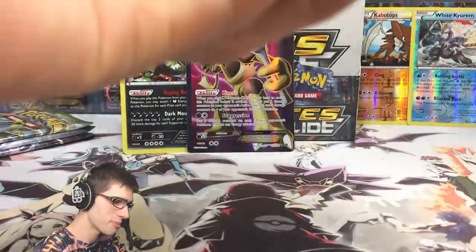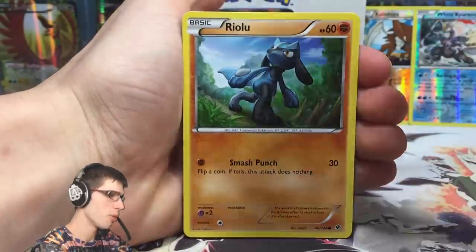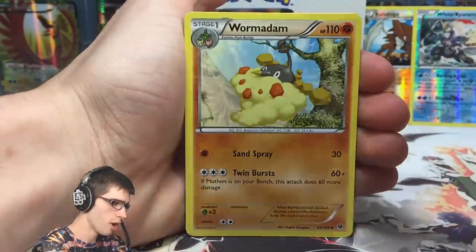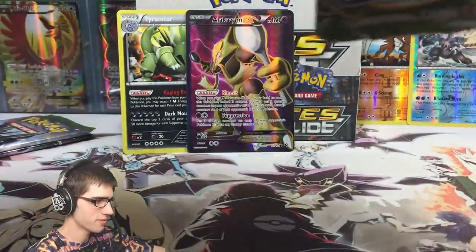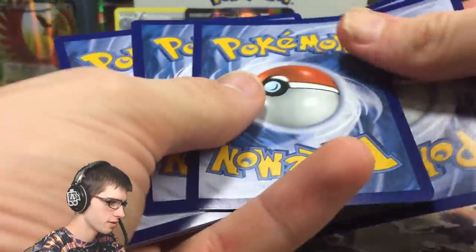I was expecting power and we got power! If we get nothing from the rest of this box I'm more than pleased with what we've got so far. Pack six — we got a Jigglypuff, Meowth, Binacle, Zygarde, Wormadam, Fossil Excavation Kit, Minccino reverse, and a Kabutops regular rare. There's the code for you guys.